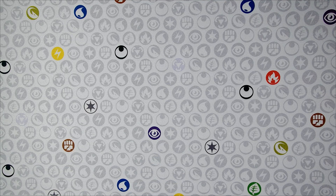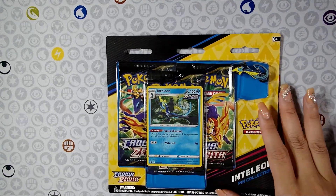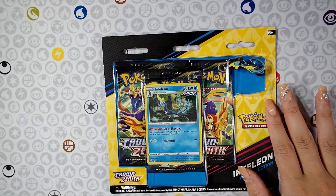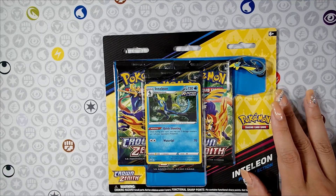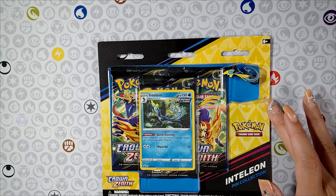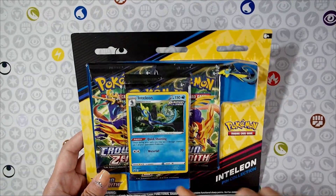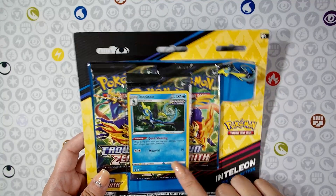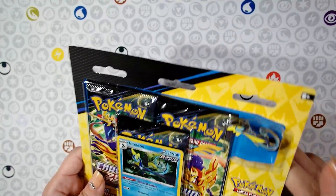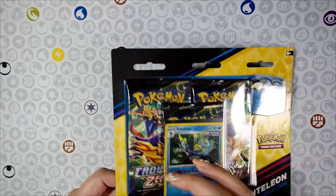Today's video we are going to finally crack open the third pin collection that we've been working on. We've already opened Rillaboom and the Cinderace set. This is Inteleon, and you can see we do have the promo card for him as well as the pin itself. Let's just dig into it.